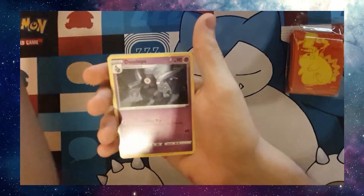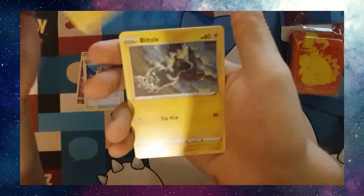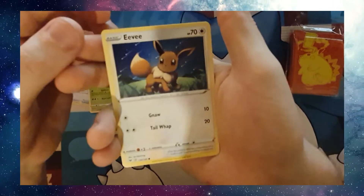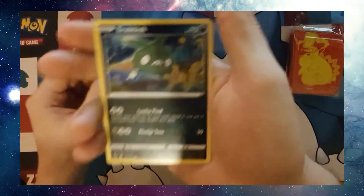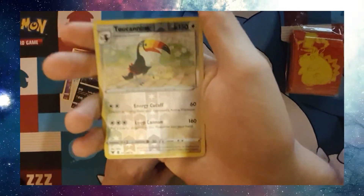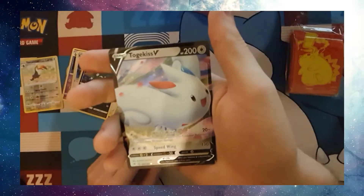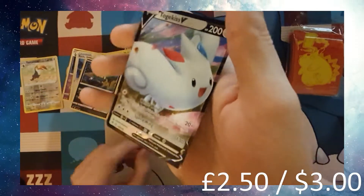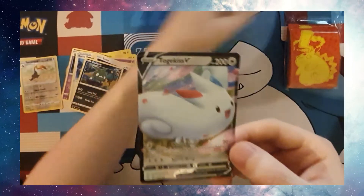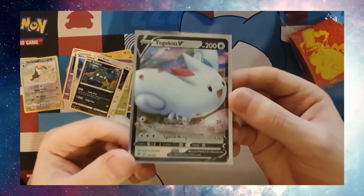Darkness Energy, Dusclops, Rocky Helmet, Galvantula again, Blitzel, Milsri, Skiddo, Eevee — that's a classic — Trubbish, Reverse Holo 2 Cannon, and a Togekiss V. Very nice. Pop that in one of the Pikachu sleeves there, and there we go — Togekiss V.